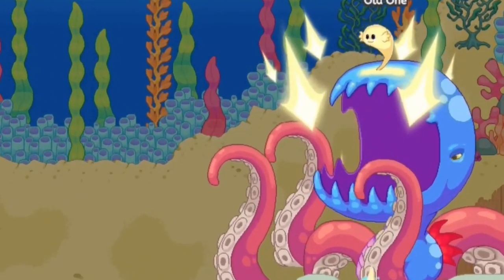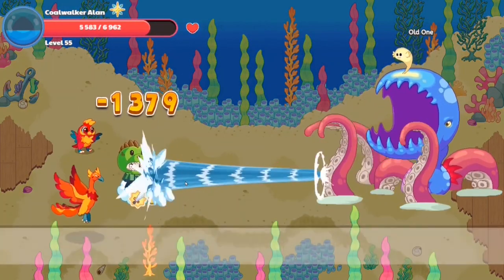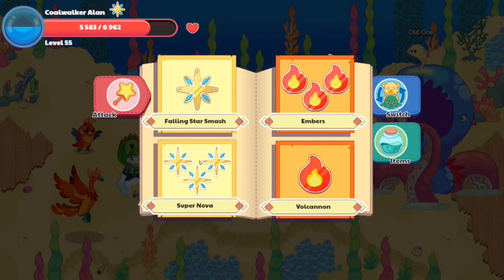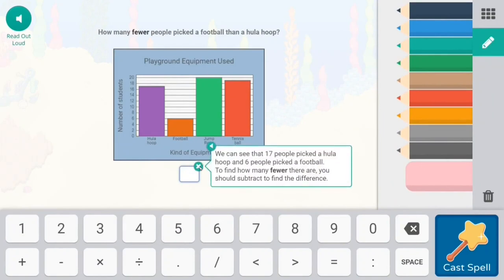Alright guys, here we go. We're casting our spell doing 2781 damage. That is disappointing — that is straight up disappointing. That was a disappointing amount of damage. I thought we were gonna end up doing more damage, but nope. Seems like we're doing a lot less damage than that.